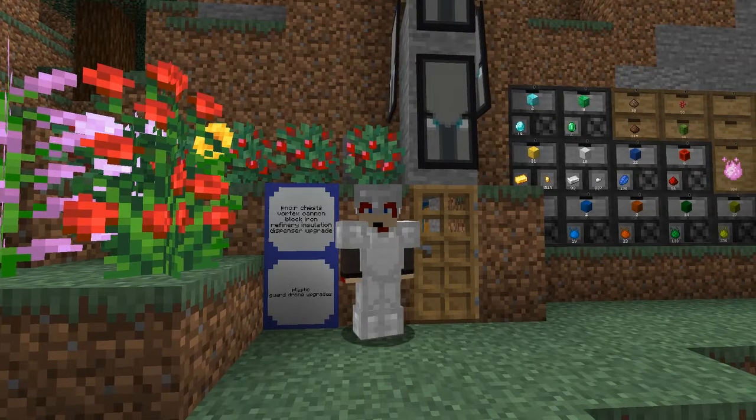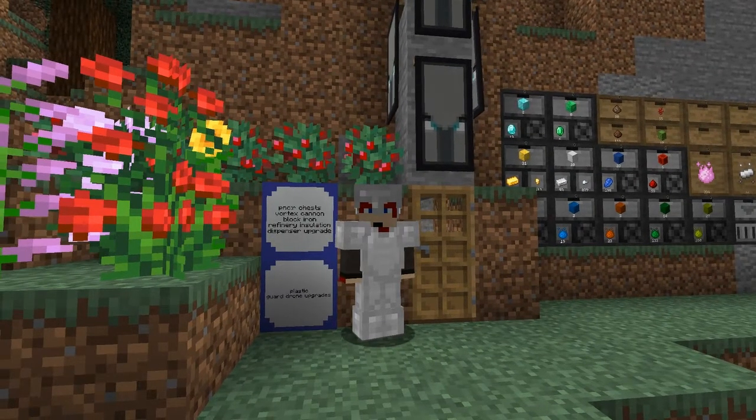I was lucky — I found a chest, and in the chest I also found a treasure map and potatoes. So today we're going to do PneumaticCraft Repressurized chests, a vortex cannon, iron blocks in the pressure chamber at a lot less pressure, the refinery insulation, and the dispenser upgrade — I've finally figured out how it works. So let's get started.